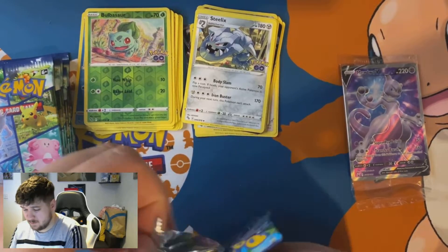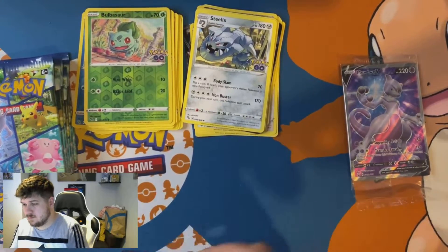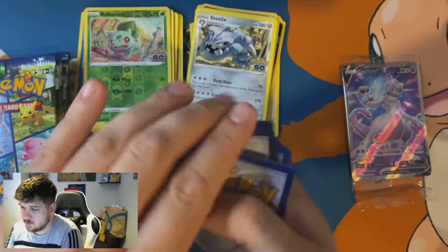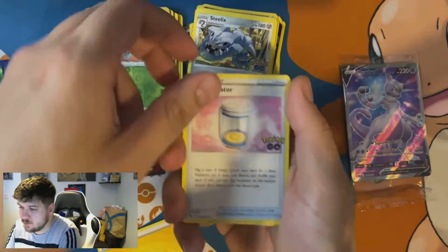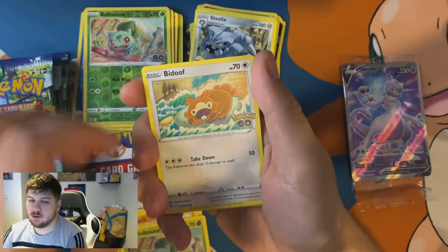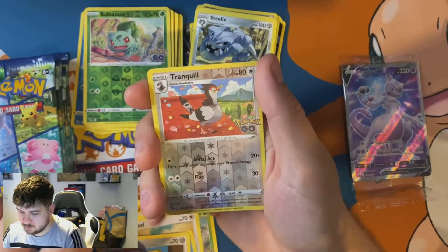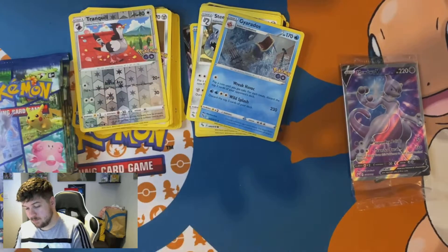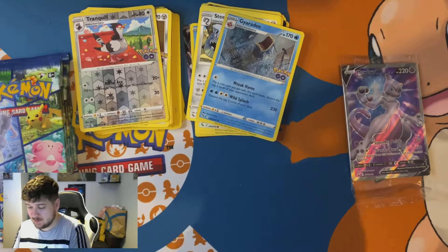Cool card, you can have a look at that one — the superstition does not work. Egg Incubator, Chansey, Solrock, Beedrill. We've got a Bidoof, a Squirtle, Onix, Melmetal, Tranquill, and a Gyarados. It ain't happening — good pulls might be at the back of the packs.